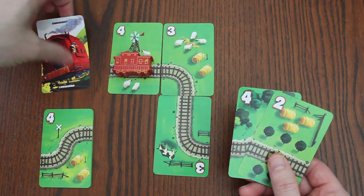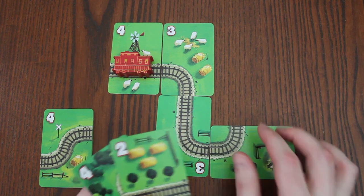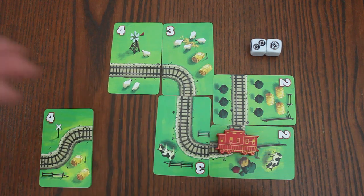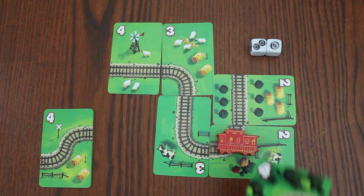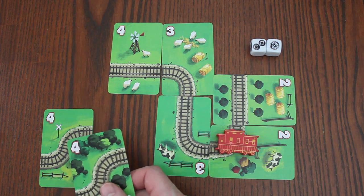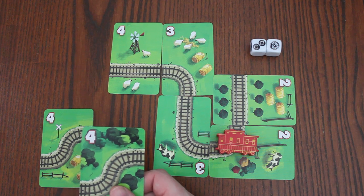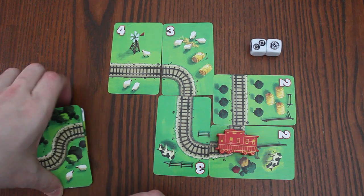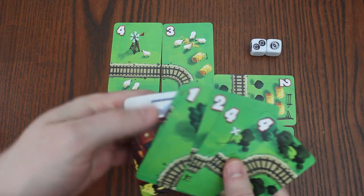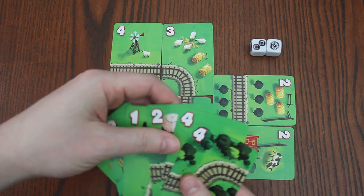The end of the game is triggered when any player draws the last card in the deck. They will finish their turn playing their cards, rolling the dice, and advancing the caboose, taking penalty points if they would. Any cards remaining in players' hands are then added to their penalty pile without cancelling. Then players total up all their points, being sure to add in any penalties taken from broken tracks, and the player with the least amount of points wins the game.